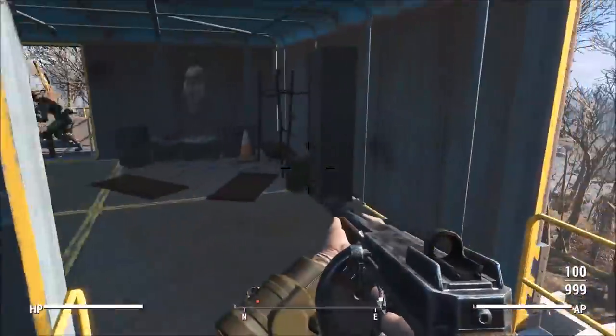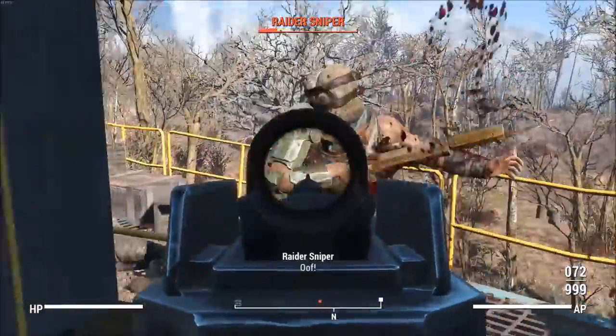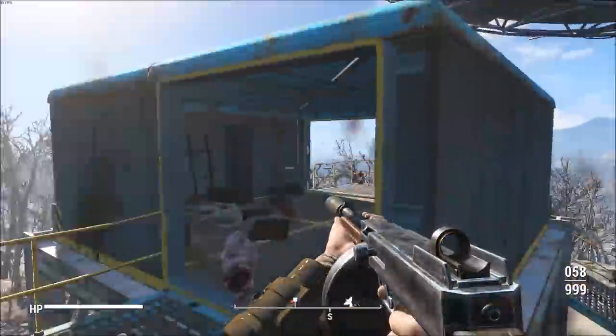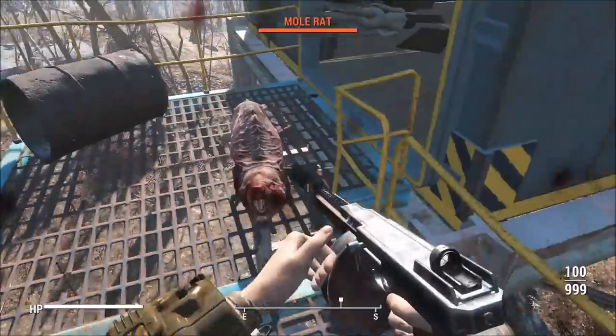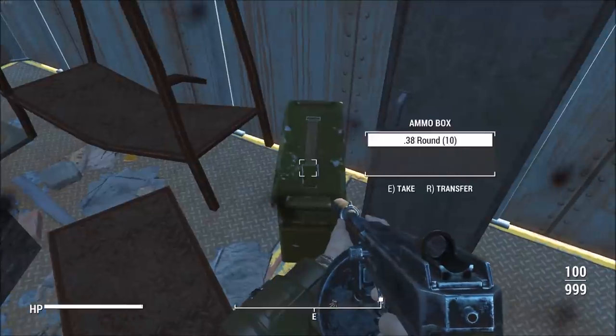Welcome back to another follow-up video. Today I'm bringing you an armor stat glitch which basically lets you wear two sets of armor at the same exact time. You're going to be getting double the amount of protection that you normally would, or if they're two legendary armors, you're getting two legendary effects at the same time.